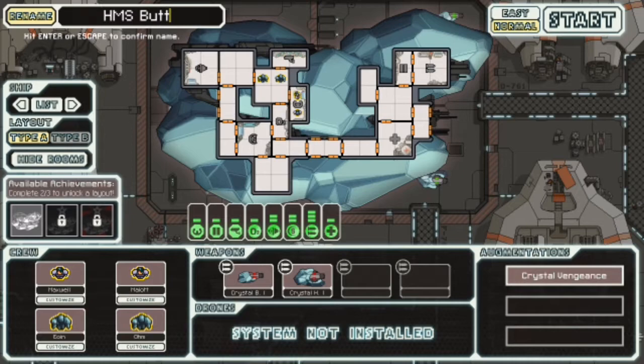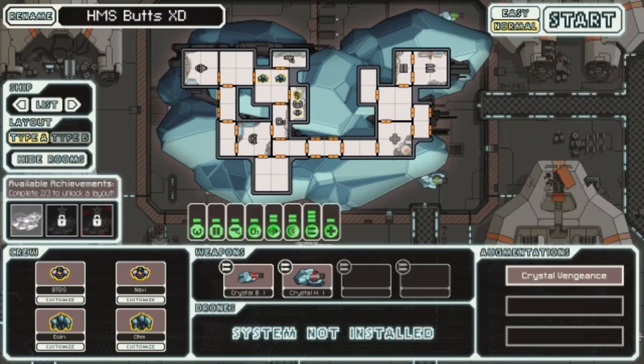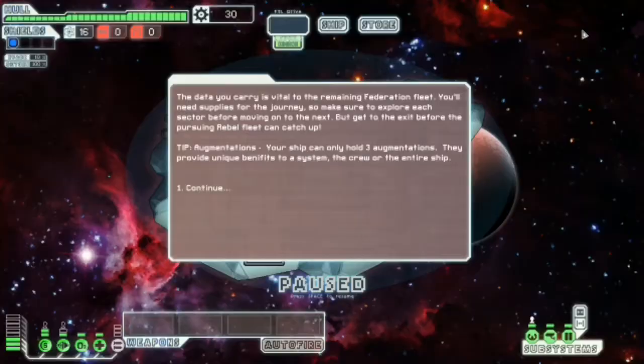We're gonna call this the HMS Buts. I'm just gonna name up some of the crew — BTBS, yes, that is my name, it's been a long day. Navi — actually I want to get rid of the space at the end of his name because it causes a glitch. We're gonna keep the two crystal guys.